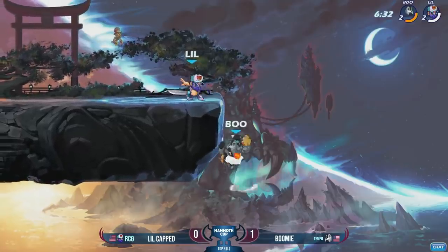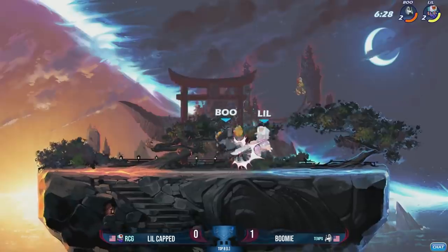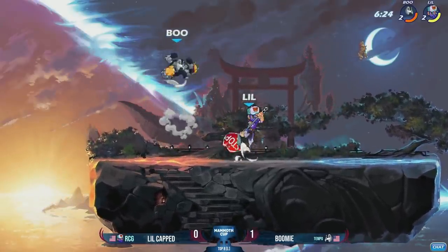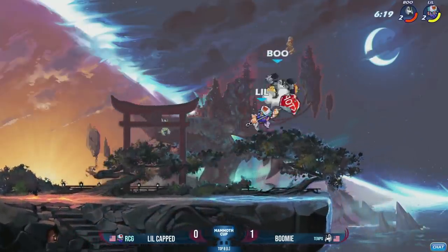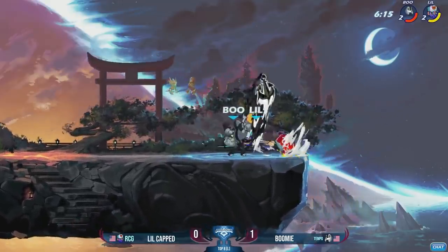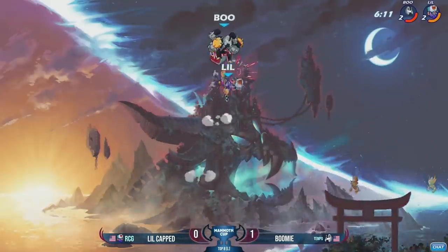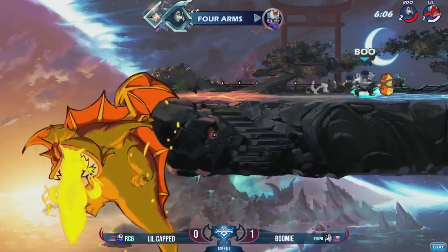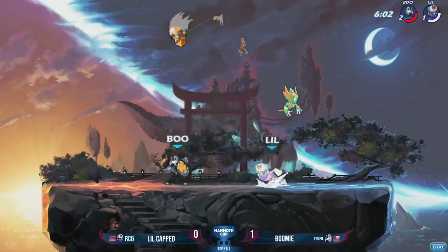LittleCapped avoiding that ground pound — that's very well done. Balling side air. Gravity hits the down light, just a weapon throw to punish even though that dodge was gone for so long. The scoop will take him towards the top. LittleCapped trying to get those landing Nairs — one Nair goes through, doesn't connect. Boomy gets a nice dash dump side air. It's a down air again — he goes for the recovery read, LittleCapped reads it in return, hits it with his own recovery. Then — spot dodged into ground pound. Amazing punish from Boomy, taking the lead in game two.